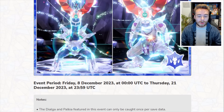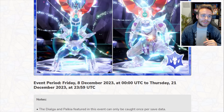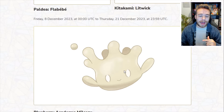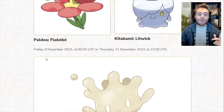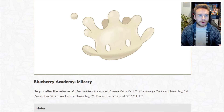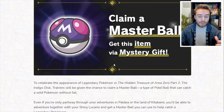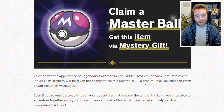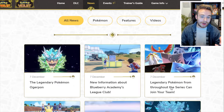We're also getting raid events for Dialga and Palkia tomorrow, available until the 21st of December - so from when the Indigo Disc is out. We'll be streaming the raids tomorrow. There are also massive mass outbreaks: Flabébé in Paldea, Litwick in Kitakami, and Milcery in Blueberry Academy, available tomorrow. Milcery is available when the Indigo Disc comes out next Thursday. We also have a free Master Ball coming on the 14th of December - the day the Indigo Disc drops. The code isn't available yet, but it's presumably for Terapagos.